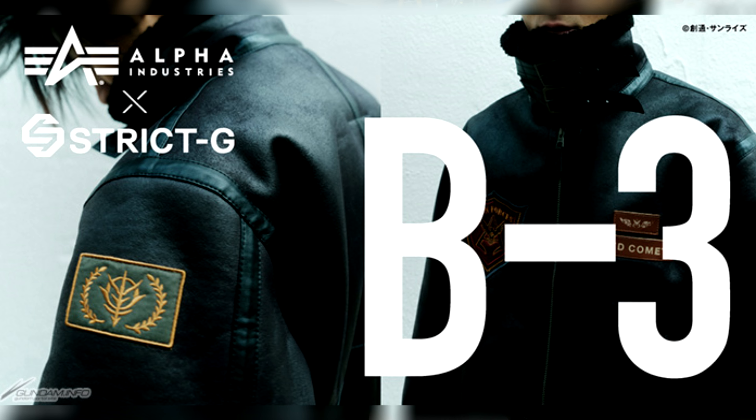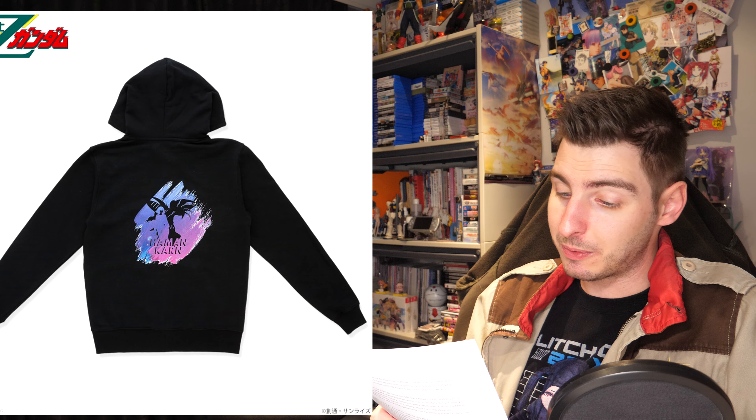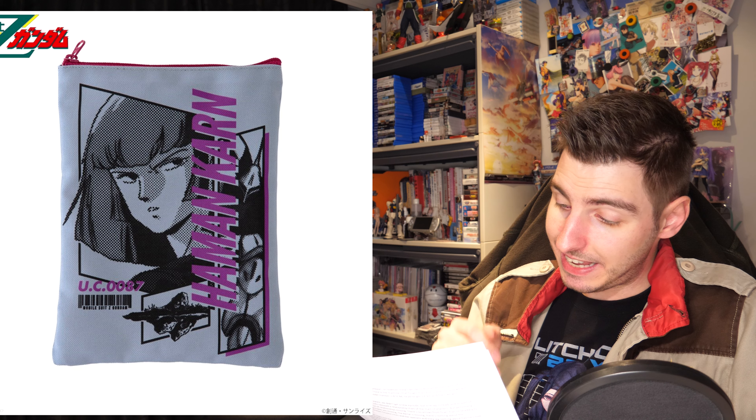With that it's finally time to have a look at this week's Gundam Apparel, starting off with Strict-G fly jackets in collaboration with Alpha Industries. For 39,600 yen — 284 US — you can get one in Zeon Brown or Red Comet Black. Over at Banpresto, they also started pre-orders for their Haman Khan collection featuring a variety of items with everyone's favorite female Gundam villain and her famous personal machine.